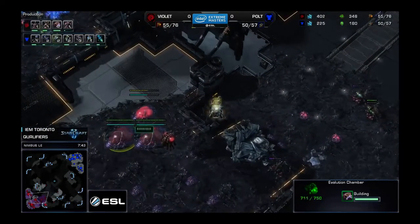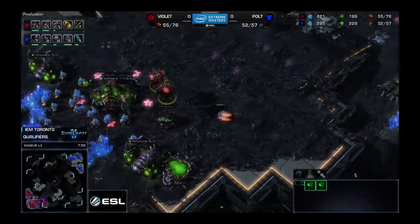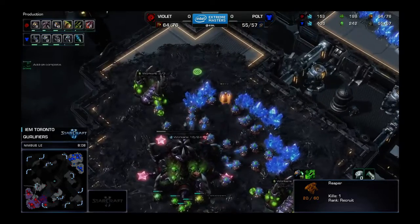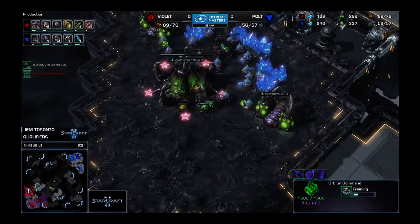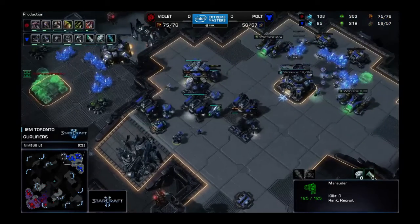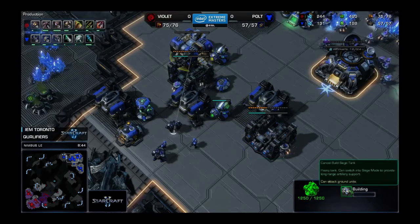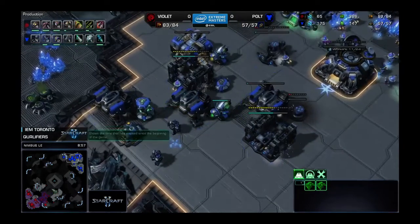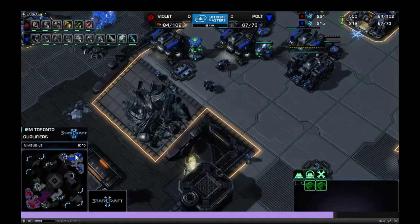Everything seems pretty normal in game one. Polt is able to scout the lair with the reaper, and he uses a scan as well — though technically the reaper confirmed enough. The important things to note: there are two evo chambers, a roach warren, and a fast lair. This means the Zerg skipped speed and is most likely going roaches. Polt decides to start siege tank production because the reaper and scan confirmed Violet is doing a one-one roach timing. At nine minutes in, he's already starting his first siege tank.